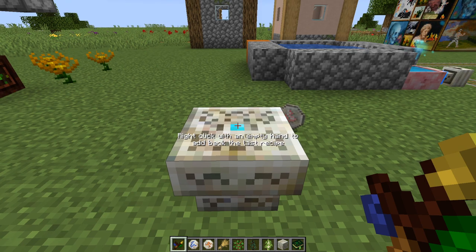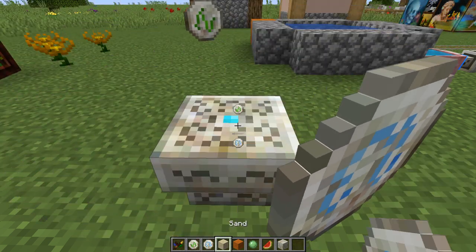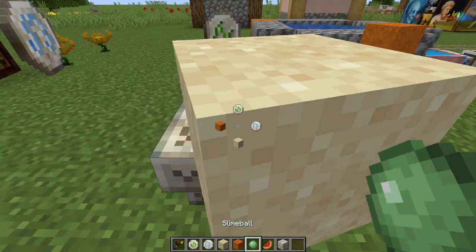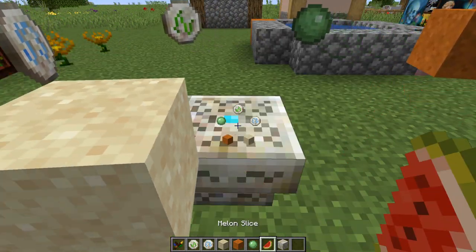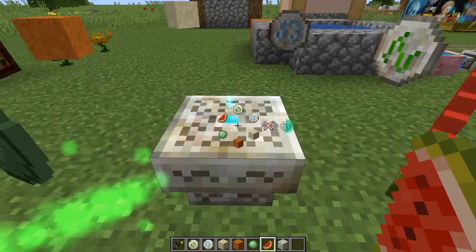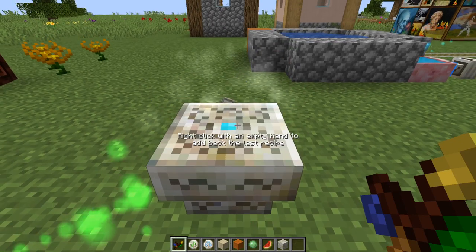One thing to note is that some saplings from other mods might not necessarily work with this ritual, so keep that in mind when you're picking the saplings. The rune of summer is made with one rune of earth, one rune of air, two sand of either regular or red sand, a slime ball, and a melon slice. Living rock and right click with the wand of the forest, and this will give you one rune of summer.